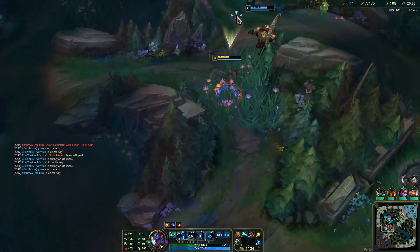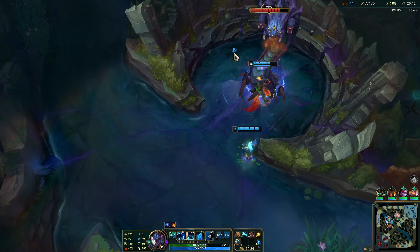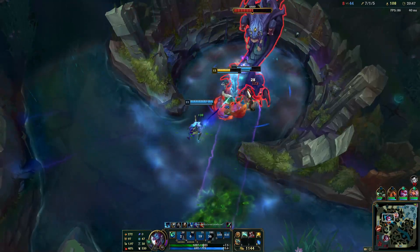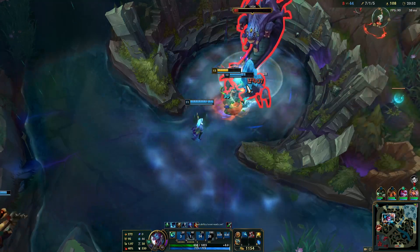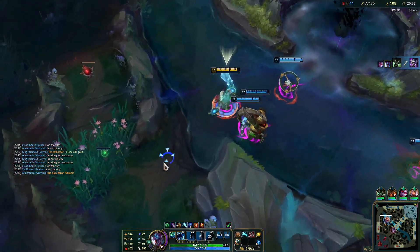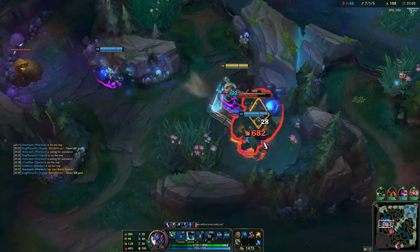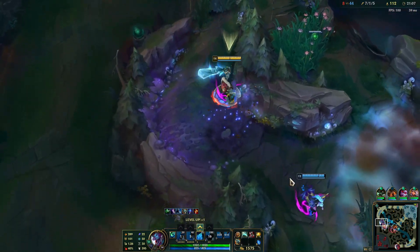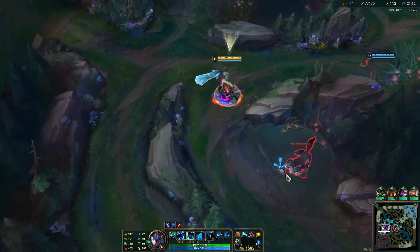Let's go for Kraken. We have Vayne that does percent HP damage — that's not bad. We also have me doing that damage. See how much HP I got back there? This is crazy, man. 3400 is what we need.